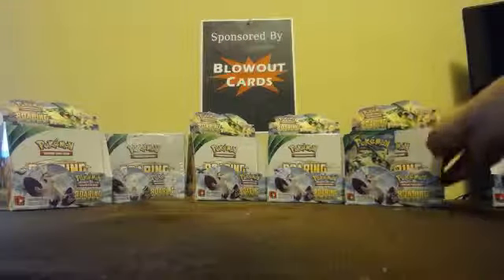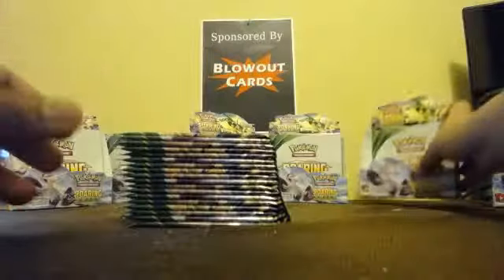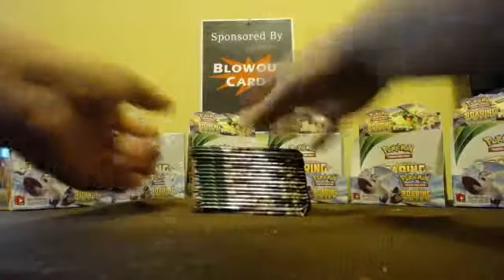Alright guys, Angel from Blowout Cards back for the second half of box number 5, which had another secret rare in it — Energy Switch this time.